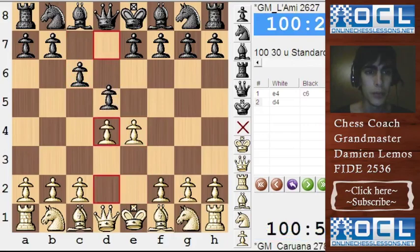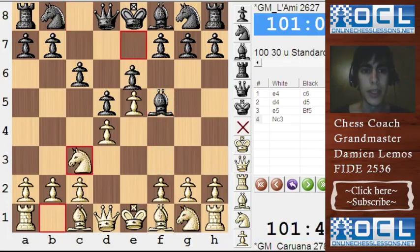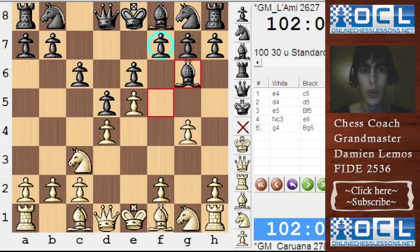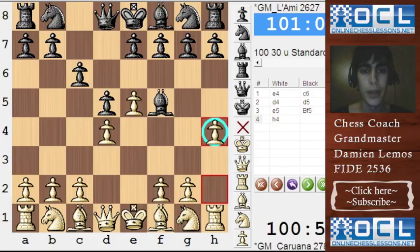Black plays Bf5. Nowadays White usually plays Nf3 followed by Be2, which is the positional line. The other line would be Nc3, and when Black plays e6, White usually tries c4 — quite an aggressive line. But at the same time, Black's position is quite solid. So if White's attack is not successful, White will have trouble defending the center. In this game, White plays h4, which I think is a kind of sideline. I'm not an expert here because I'm not an e4 player and I played the Caro-Kann only a few times in my career.